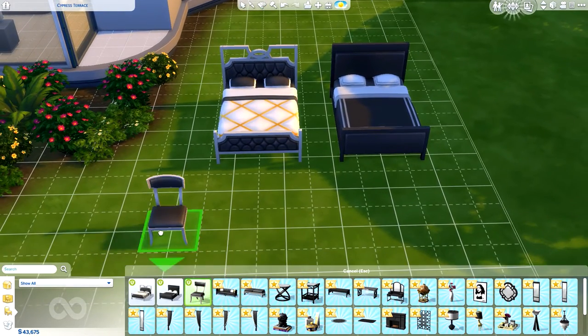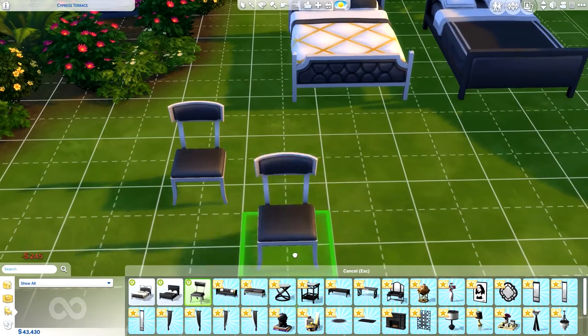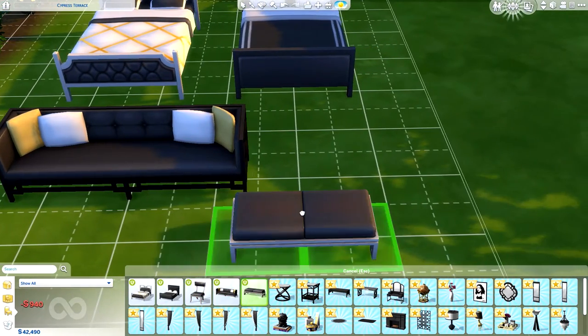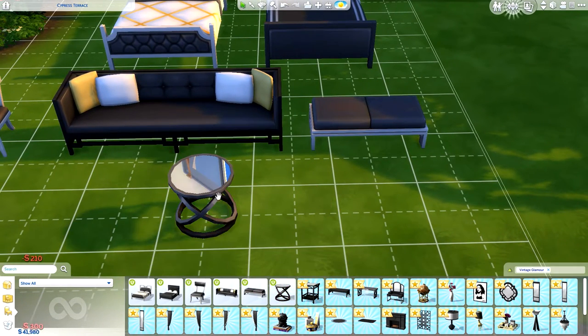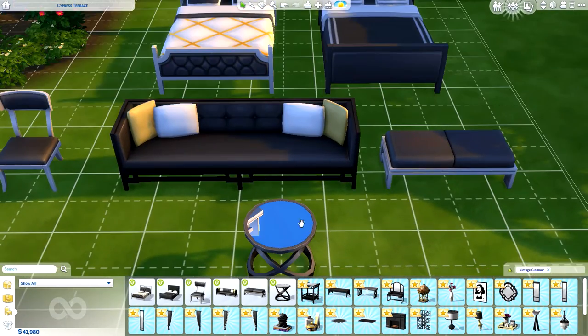There are some new chairs, including one that was also shown at the vanity table. We've also got a couple of new couches like this one, which was seen in the trailer and the quarterly teaser. There's also a new table with a glass top that's nice and reflective.